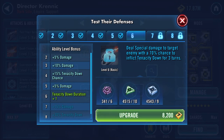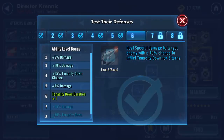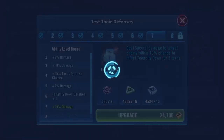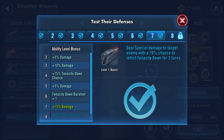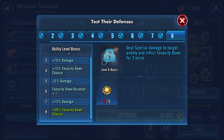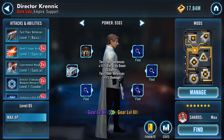First ability: deal special damage to target enemy with 70% chance to inflict tenacity down for three turns. We'll slap 15% damage on there and have to wait for the omega that will put tenacity down. There we go.